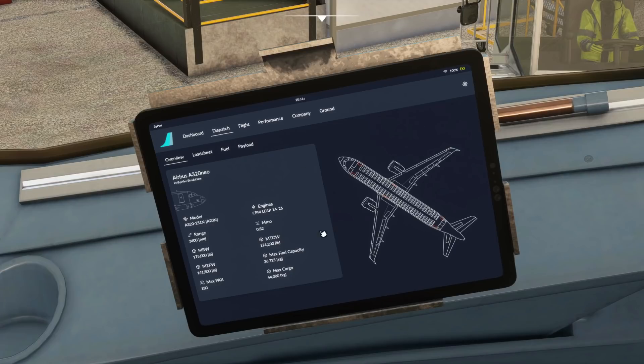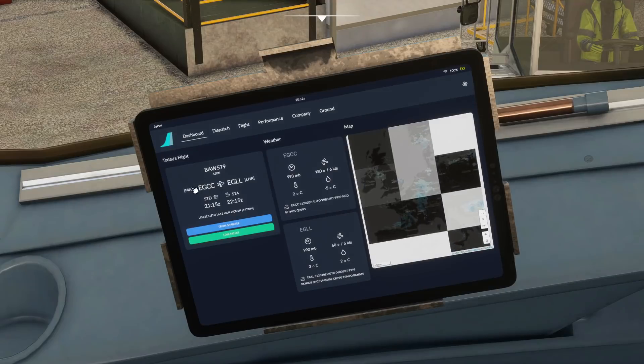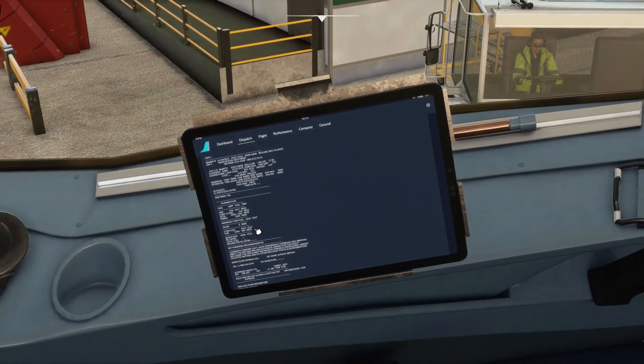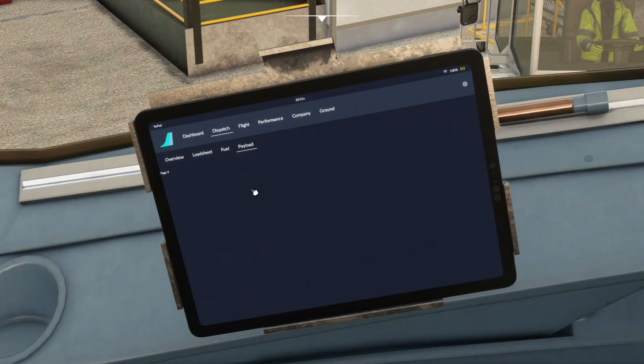On the dispatch page, we've got a placement tab here as an overview of the aircraft itself, with the engine options being the LEAP-1A, and a few other bits of data including maximum passengers and maximum cargo allowed — a nice technical aspect. The load sheet is really cool as well. If you pull in a flight plan from SimBrief, as we have done, it actually gives you that printout piece of paper that you get through SimBrief, which you can scroll through with loads of information, depending on your keybinds.